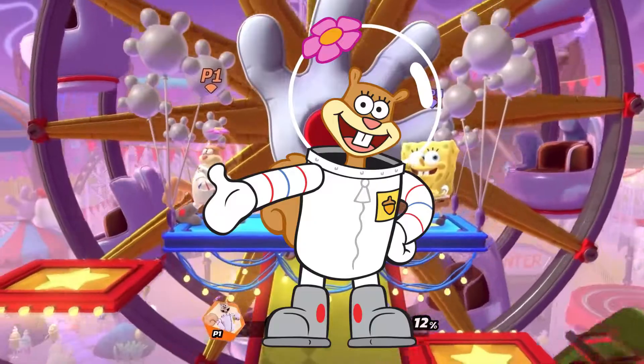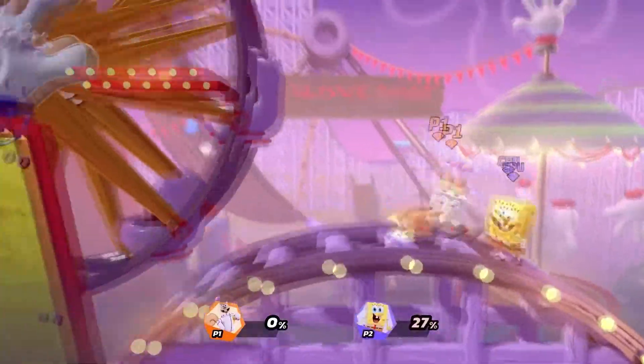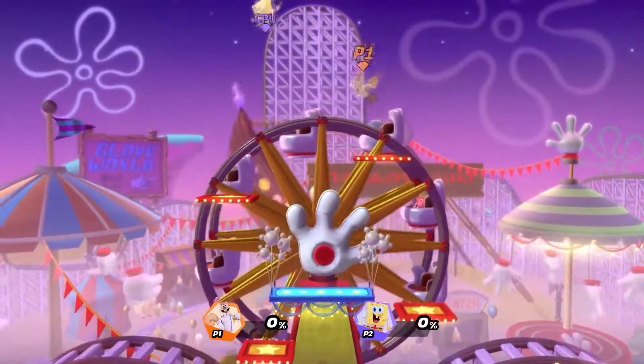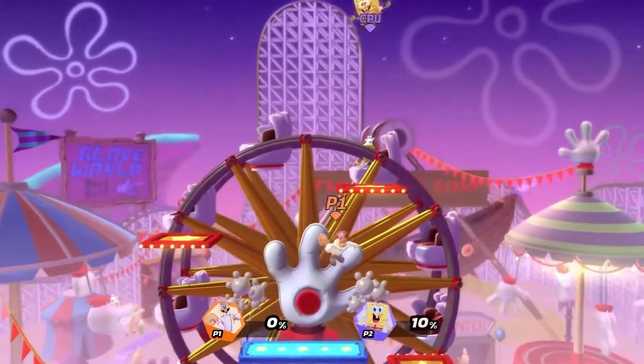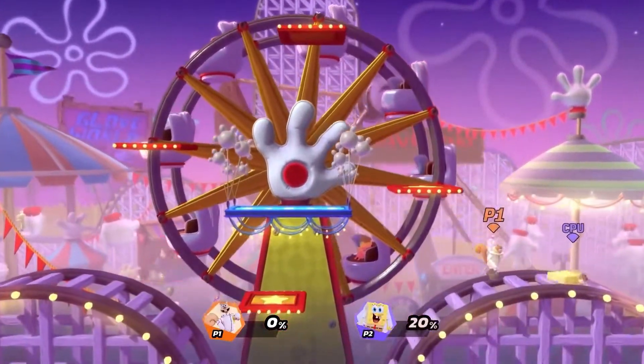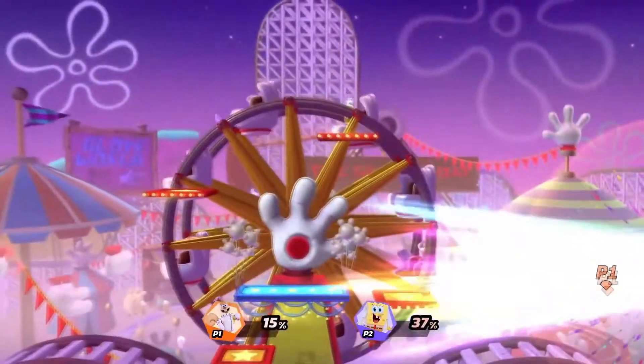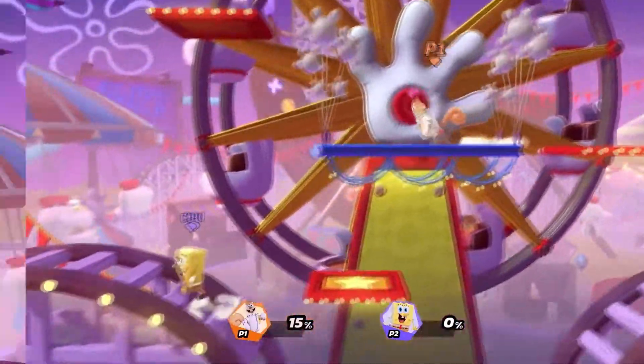Next up we have Sandy Cheeks. Sandy Cheeks thrives at close range — she's aggressive, she gets in her opponent's face and she gets the job done. She can also pull her opponent closer to her. She's just really good up close, very aggressive. If you don't play aggressive with her, you're probably gonna get beat up with her, just saying. But yeah, let's see more gameplay and get to the next character.